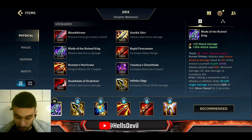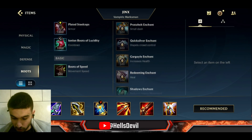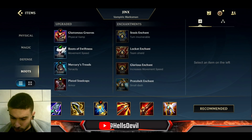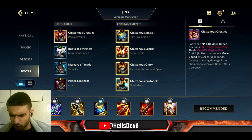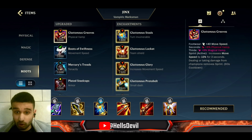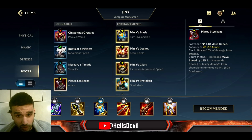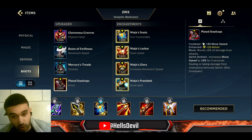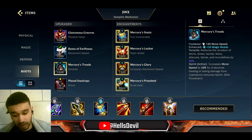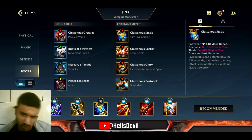After Blade of the Ruined King, make sure you buy boots, then get Infinity Edge. For tier two boots I almost always go Gluttonous Greaves, unless the enemy has a lot of attack damage — then I go Plated Steelcaps — or a lot of ability power, stuns, or silences, in which case I go Mercury Treads. But 90% of the time it's Gluttonous Greaves.